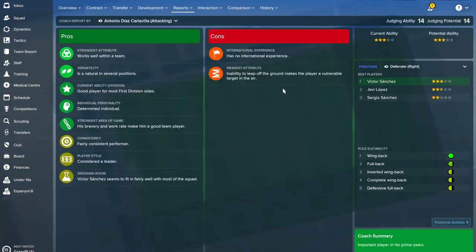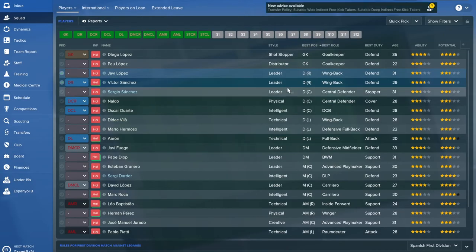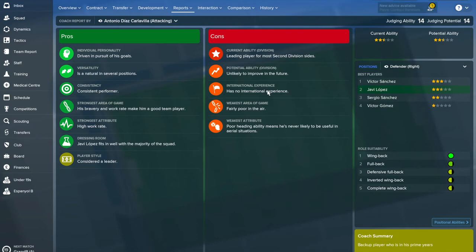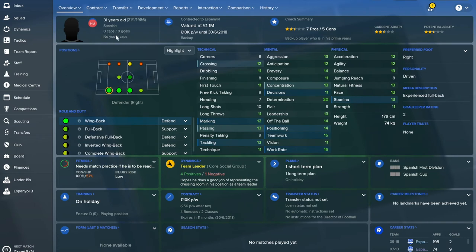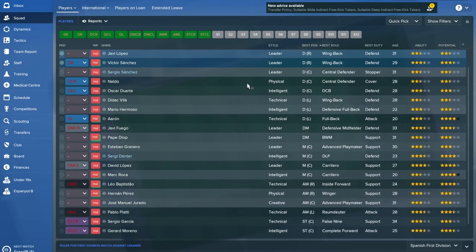For right backs, you've got Javi Lopez and Victor Sanchez. Victor Sanchez is the first team player — most comfortable as a wing back, can play defensive or central midfield if necessary, and we've gone with wing back on attack for him. However, his backup Javi Lopez is only rated as a second division player and is 31 years of age. The good news is he's only on 10k, and he has high determination and decent leadership, so there's a reason he's still at the club. But you really want to move him on for a better youngster with potential — though it's not an area of direct immediate concern.